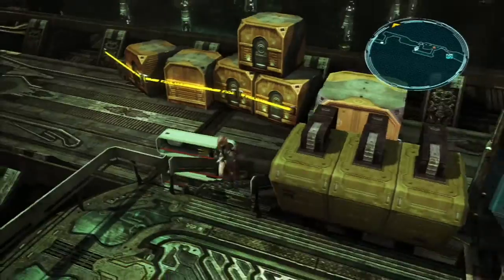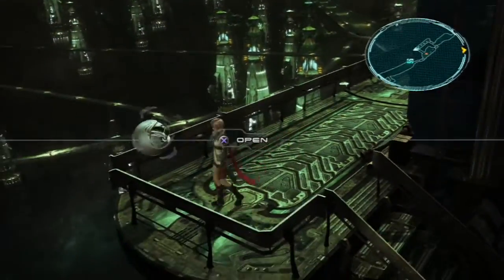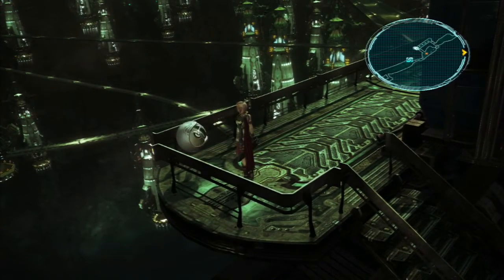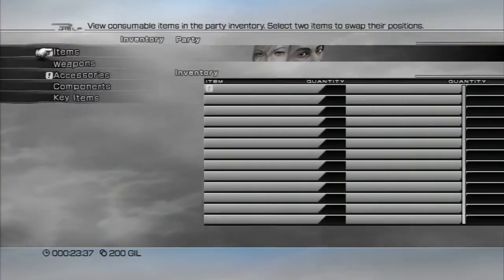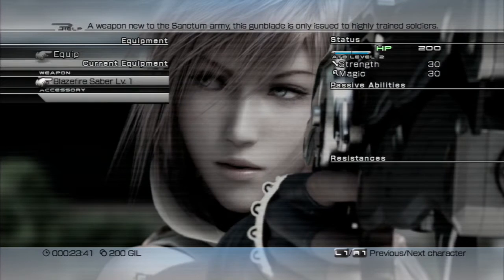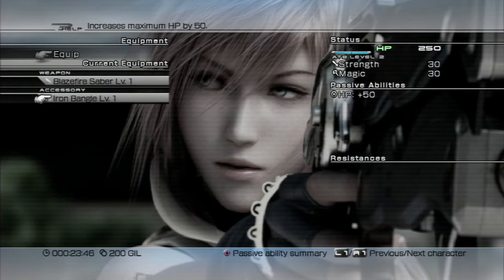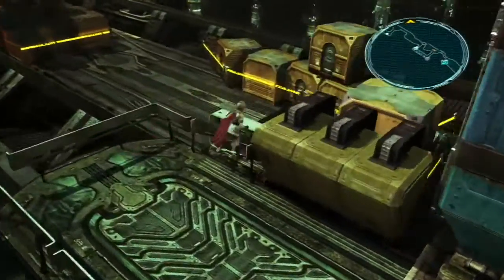There's a staircase up here which leads to a chest — or Treasure Sphere, I should say. If I say chest, you know what I mean. We got an accessory! That's our first one. Let's go to Equipment — I'll give it to... Iron Bangle, HP plus 50. Let's put it on. There we go — she has 250 HP now.